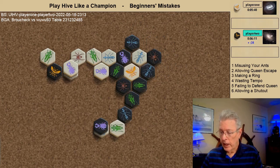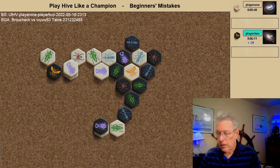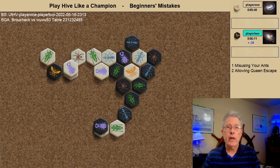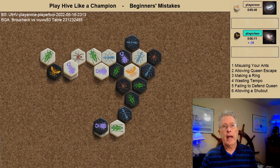Congratulations to WooWoo93 — that's Wojtek Wozniak — who recommended I take a look at this game and replay it. It definitely is a good one for beginners because it shows all six elementary mistakes made by beginners. If you take a look at my book Play Hive Like a Champion, there is a chapter devoted to the elementary mistakes. Let's review them: misusing your ants, allowing the queen to escape, making a ring, wasting tempo in the opening, failing to defend your queen, and allowing a shutout. An excellent game for beginners to review and learn from.